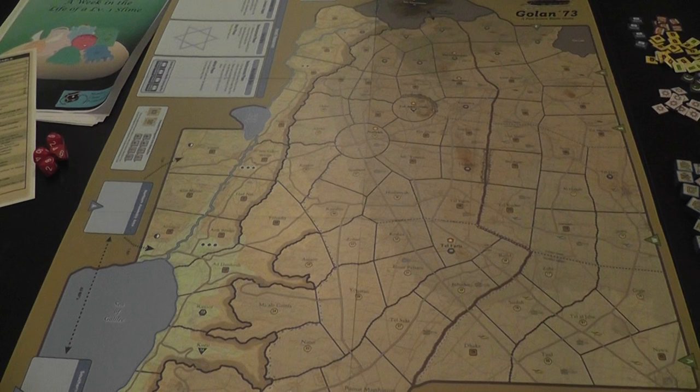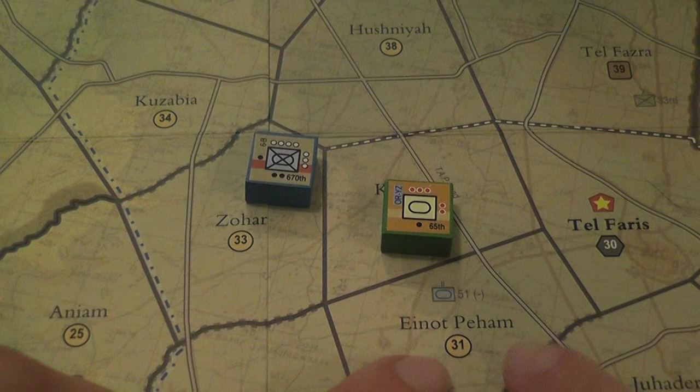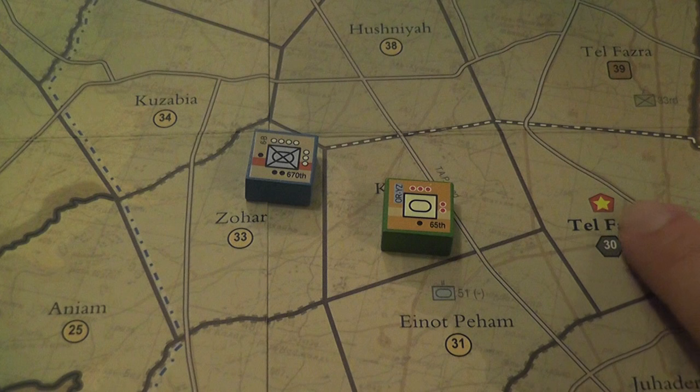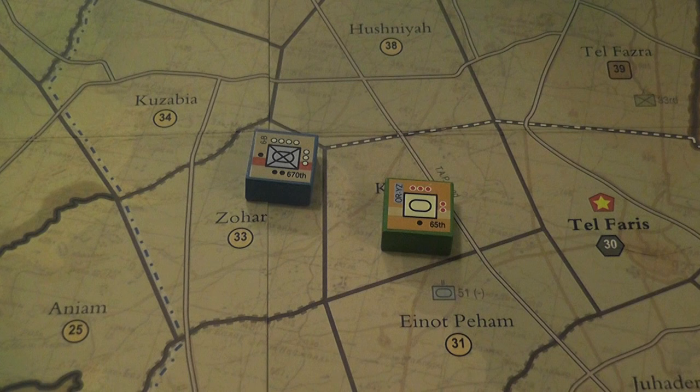Looking at the map more up close, you can see that areas have numbers identifying them for setup purposes, and different shapes and colors around the number indicating the type of terrain — in particular the defensive quality of that terrain. You also have symbols indicating areas that score victory points for the players that occupy them. Some areas only score victory points for the Israeli player, some only for the Syrian player, and some for whichever player controls them.